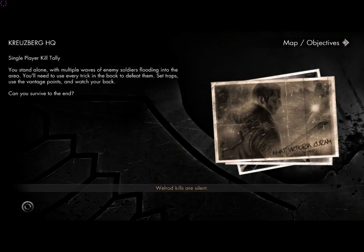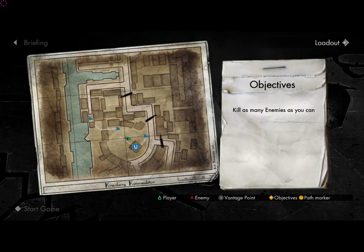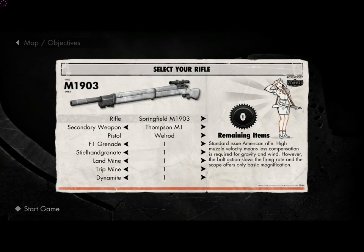This is just to have access to the loadout in every loading screen of Sniper Elite V2. In order to access your loadout, in the upper right corner of the screen, under map objectives, you have an arrow. If you click on it, you then have access to loadout, which is over here, and here's where you can modify your rifle.